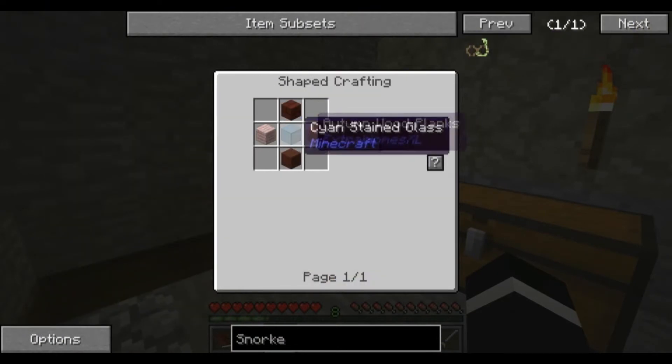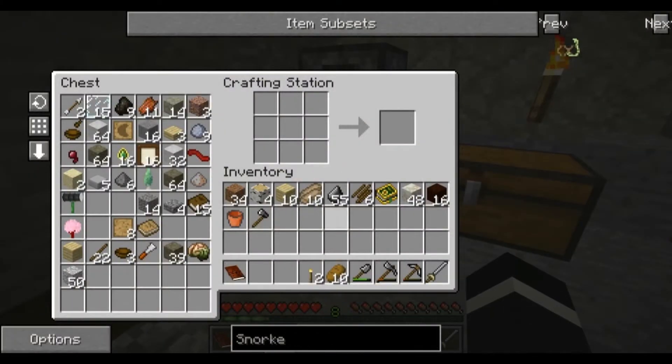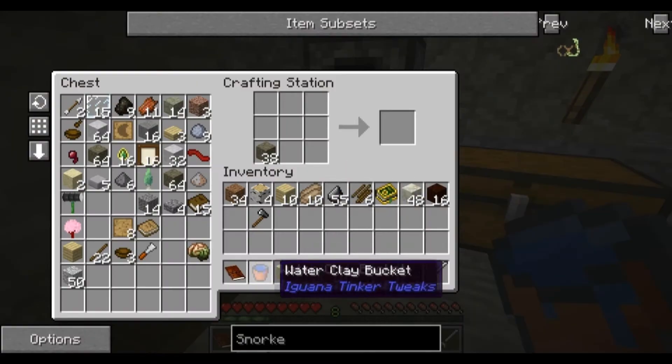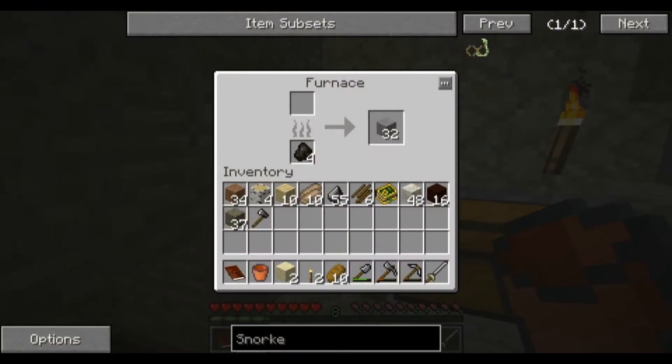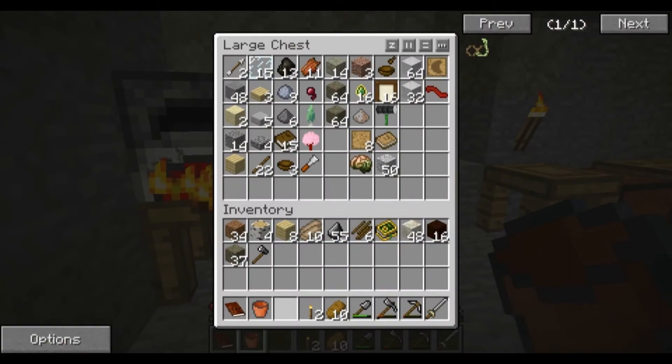So the snorkel you need glass and wood planks. And I don't have glass. Let's do that - I only need two sands. That is perfect. Not going to use a full piece of coal - I'll use like two birch wood. Let's throw that in there.